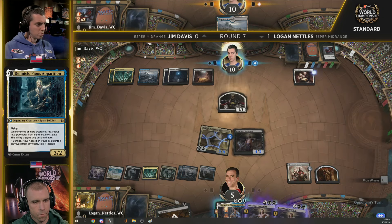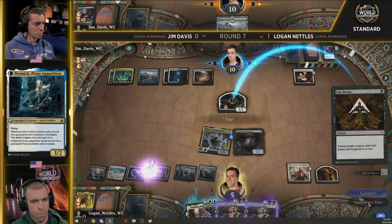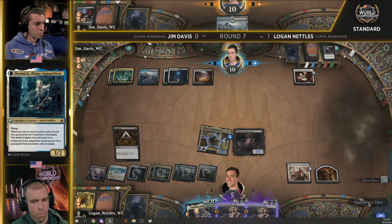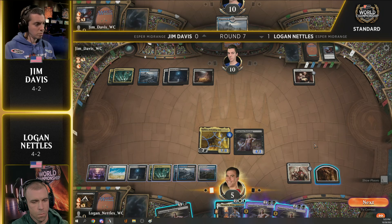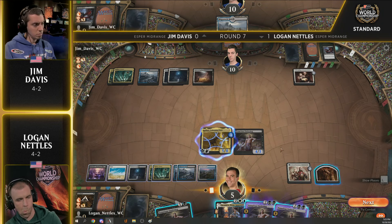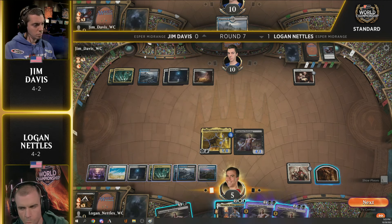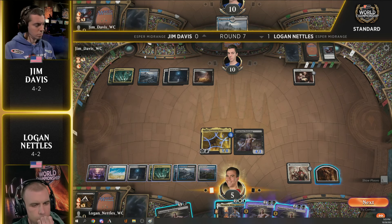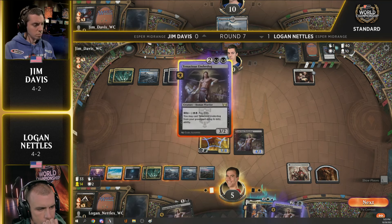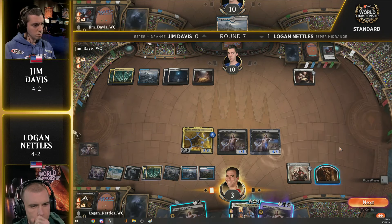Shipwreck Marsh off the top of the library for Jim Davis — a rough round for him. Giving up that first game on a mulligan to five, never hitting your third land drop in a timely fashion is a tough way to start, and this was a hard-fought battle. Logan either drew or just had a few more of those mid-to-late-game cards you really want — the Tenacious Underdogs really helped him, drawing extra cards and applying pressure. Jim had that Rafine to give him hope, but the moment Logan drew into that Destroy Evil, that pretty much sealed it.